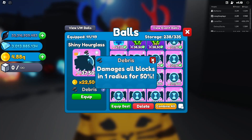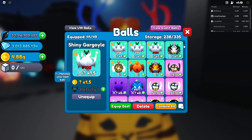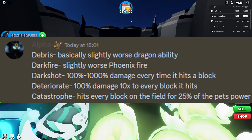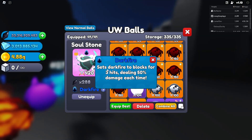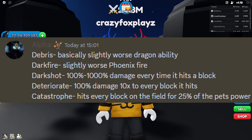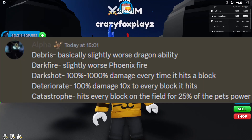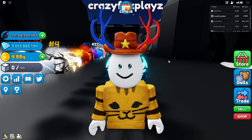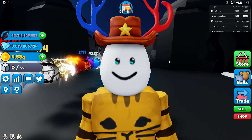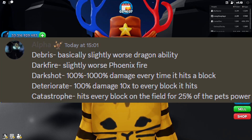Let's go down to the hourglass and view normal balls to find debris. There it is — debris damages all blocks in a one-block radius for 50 damage. It's decent, better than nothing. Dark fire sets blocks on fire for three hits dealing 50 damage over time — pretty good. Dark shot is a luck-based effect dealing 100 to 1000 damage every time it hits a block, with a chance to do ten times more damage. Deteriorate deals 100 damage ten times to every block it hits — that's essentially a thousand percent damage, which seems overpowered. Finally, catastrophe hits every block on the field for 25% pet power — maybe that is the best one.